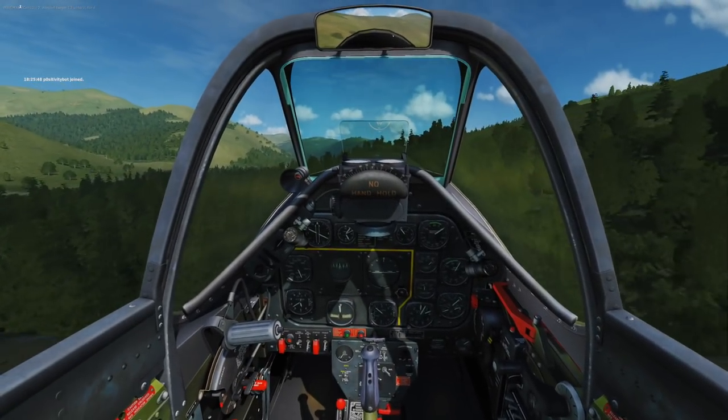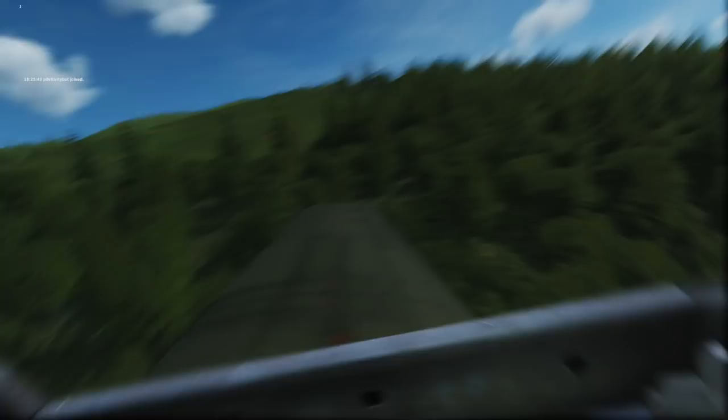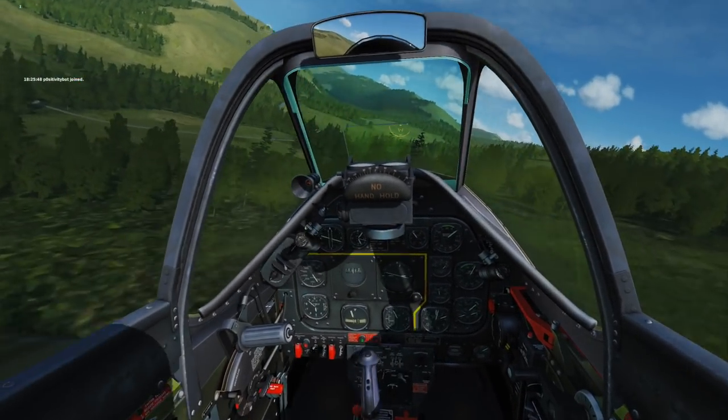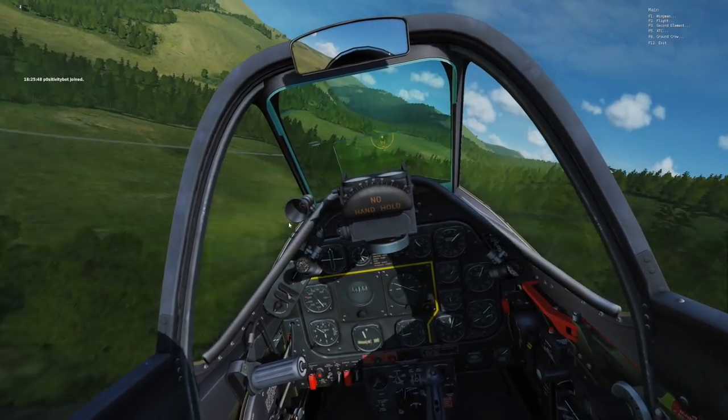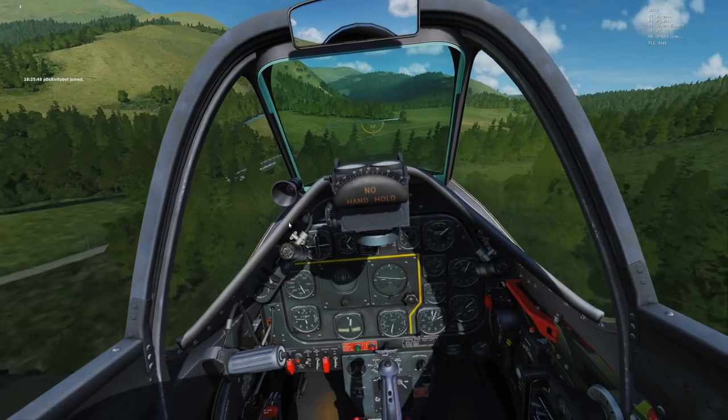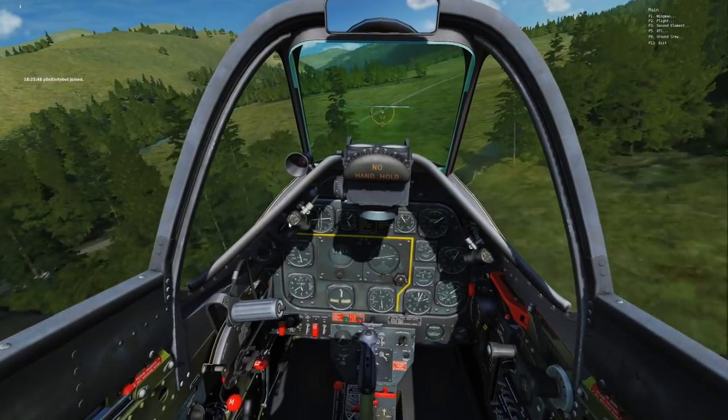Our third and final target on this pass is going to be at the second convoy. Now, we want to hit the second convoy first because when we drop the bombs on the bridge, that second convoy is going to activate. We have an opportunity now to kill it before it activates. So we're going to kill the two AAA on the second convoy, making it defenseless.